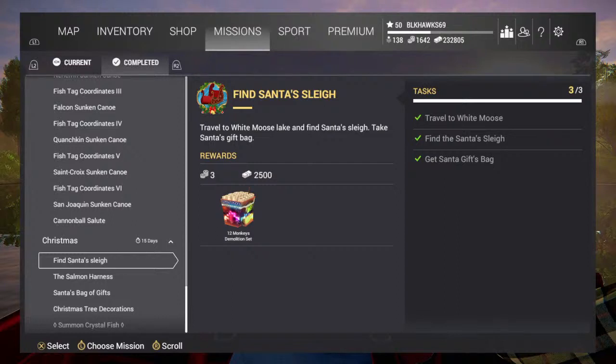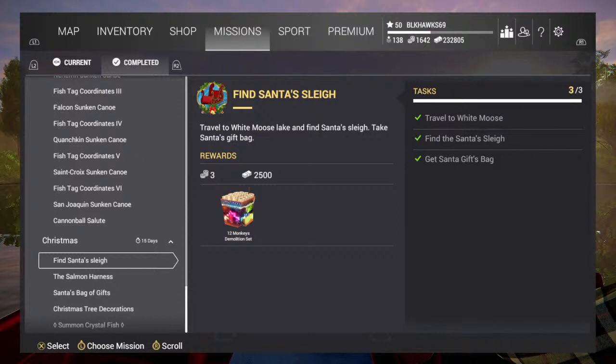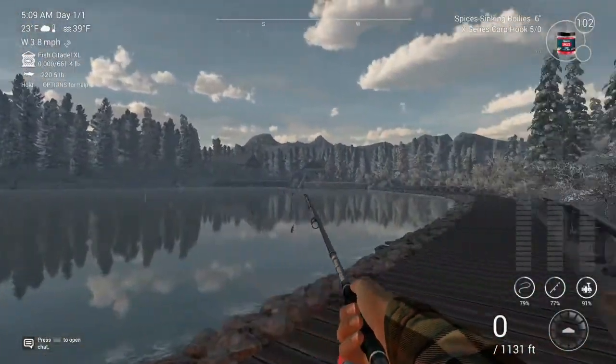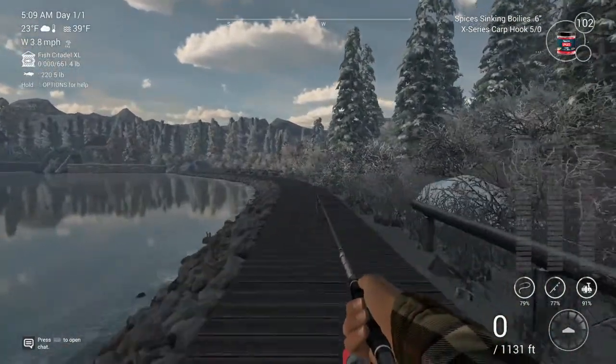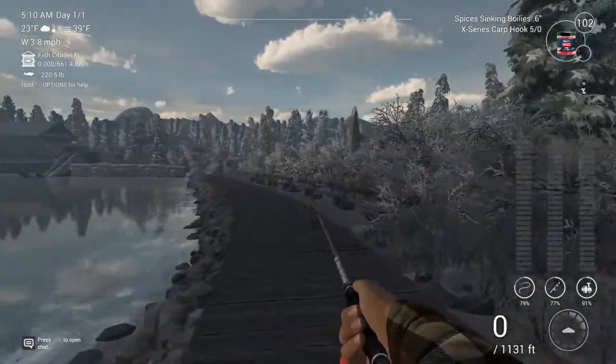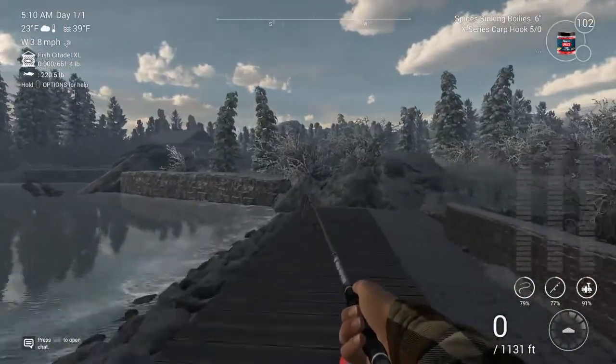Welcome to my stream. I'm going to run through the Christmas event for both Fishing Planet and Fishermen. Your first thing you want to do is find Santa's sleigh. I completed mission one - you want to travel to White Moose, find Santa's sleigh, and then get Santa's gift bags.